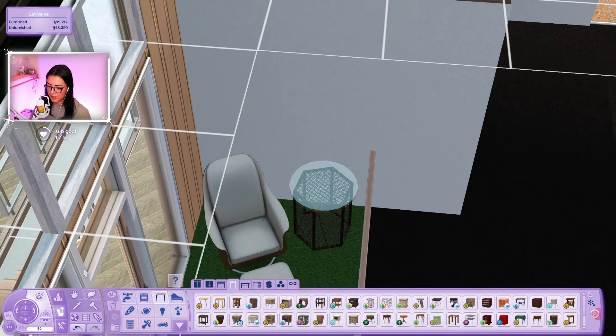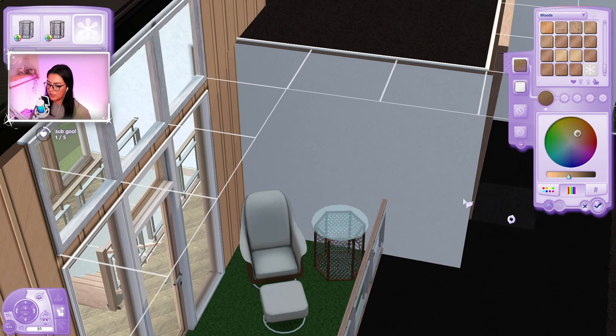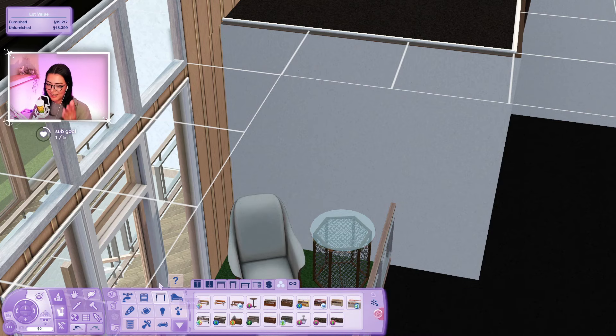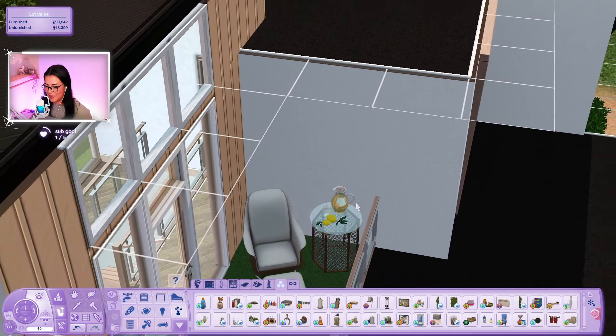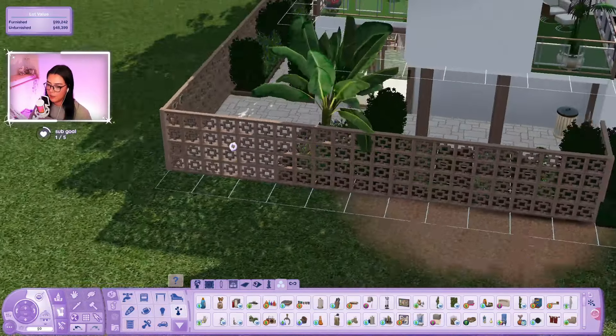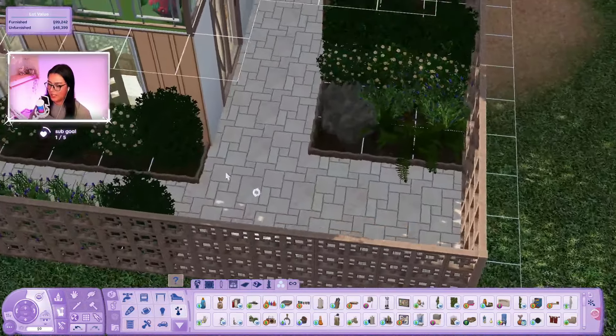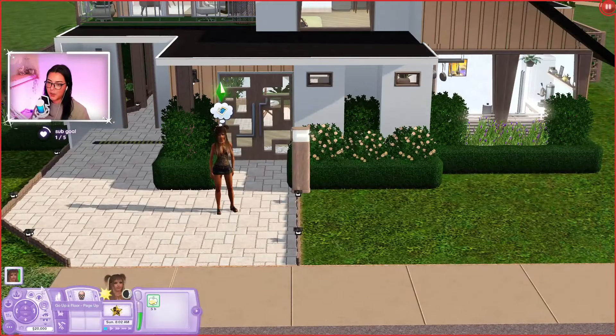They're recycling a crab net or whatever this is - there we go, that's cute! I also have a cute idea: now that I got all the packs, we can put lemonade. Now let's do the campfire area - the fire pit. We'll just have three chairs like that.